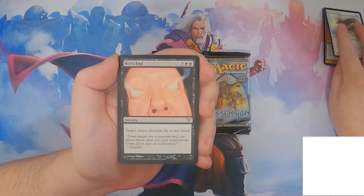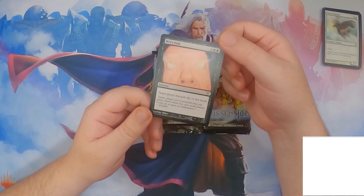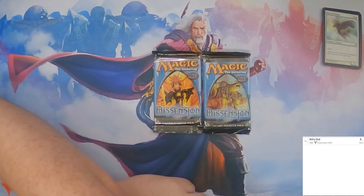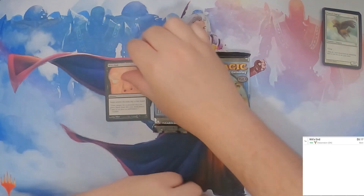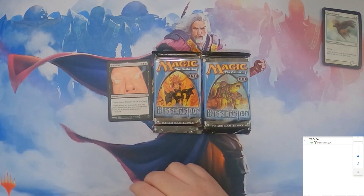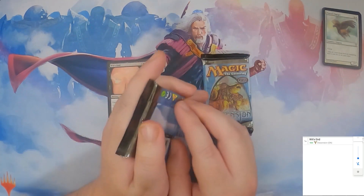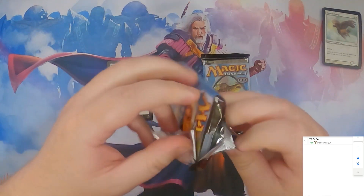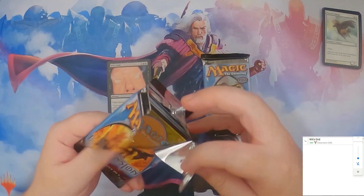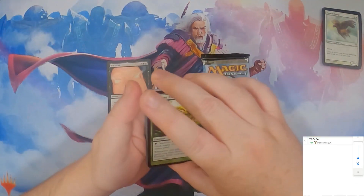And our rare is a Wit's End — target player discards his or her hand for seven mana. Not so much, right? We need to turn our volume down on the phone. But I don't particularly like having the volume. But that's just me.